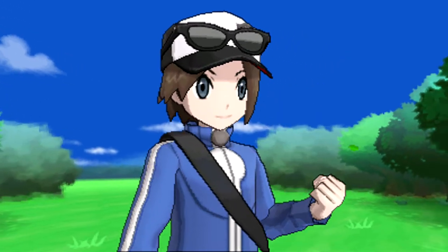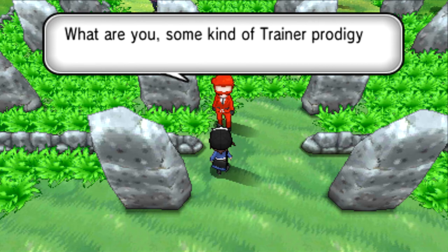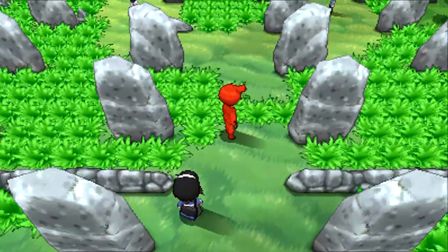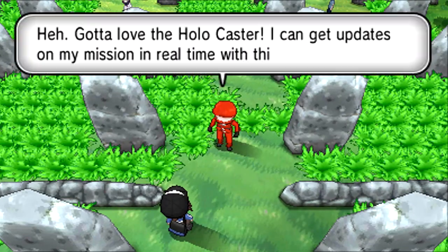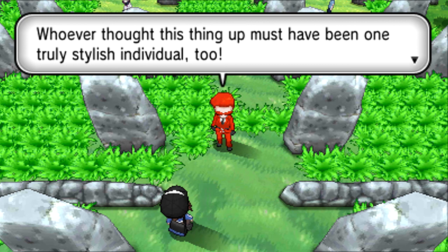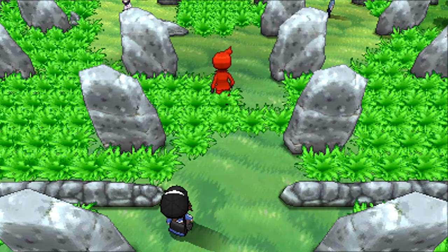I really like how the Team Flare people have in-game models. That's pretty cool. Do I need to contact your supervisors to make you more of a challenge? The guy's apparently getting a phone call. Roger that. Gotta love the Holocaster - I can update some of my mission in real time. Such a stylish device. Whoever thought this thing up must have been one stylish individual. And on that note, it's time for me to scream with style.